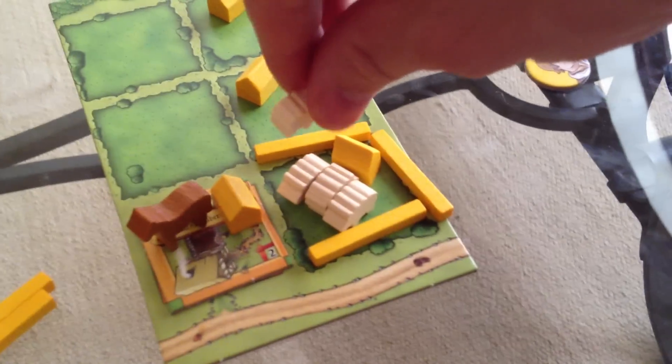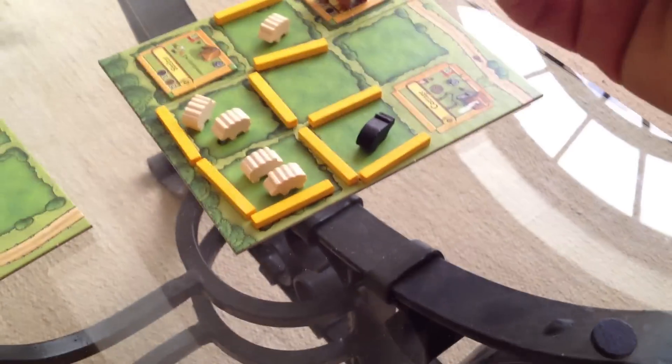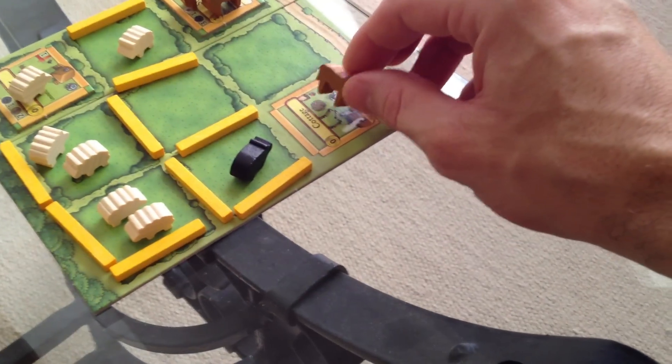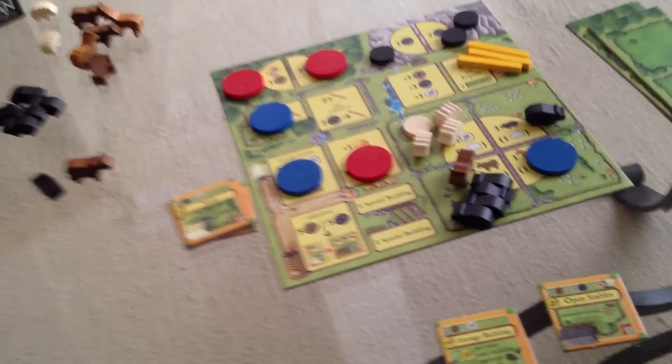Another baby sheep is born because Jen's got five sheep now — but again, doesn't matter how many you've got, you only get one additional one. Her baby sheep is going to come here into the shelter. And the two horses breed, so she gets a third horse going over here. The little baby horse is going to stay in the cottage for a turn. That's the end of that — we take our workers back.